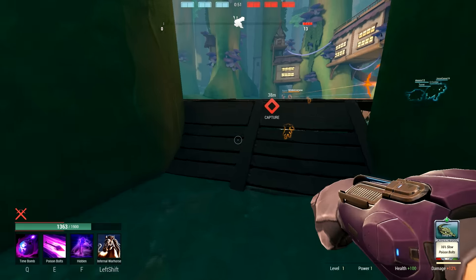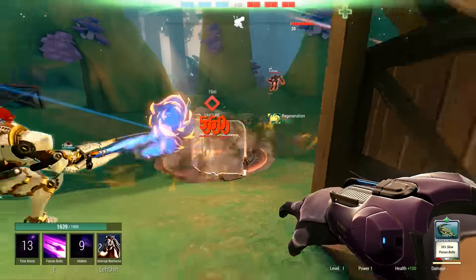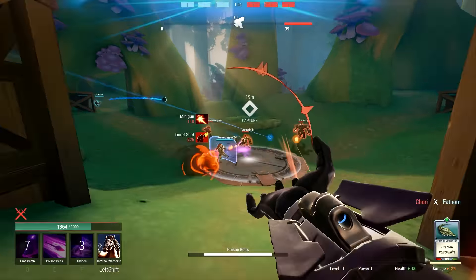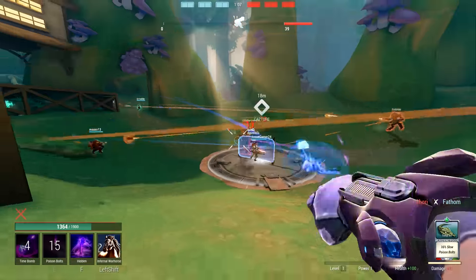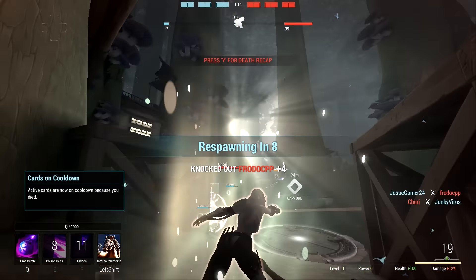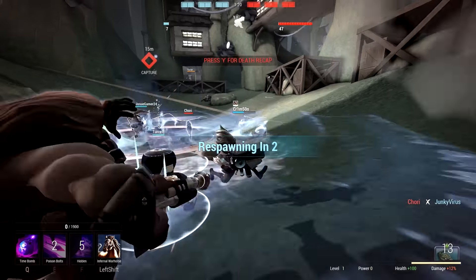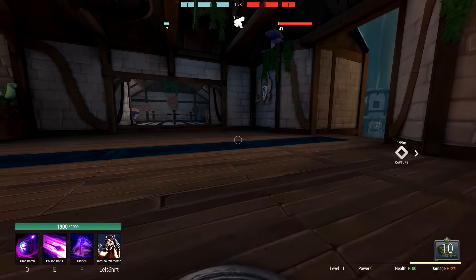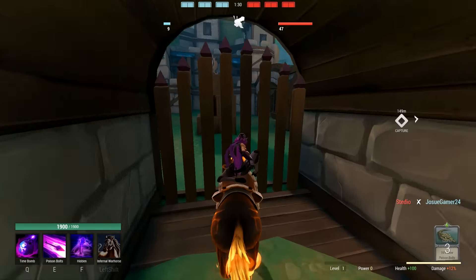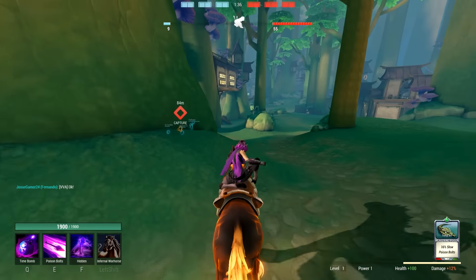You put down a bomb that explodes after a short duration. I died - first guy killed him though. She also has Poison Bolts, which shoots poison bolts pretty much as the name says, and Hidden which is a stealth ability. The objective here is to capture the points and then push the siege.